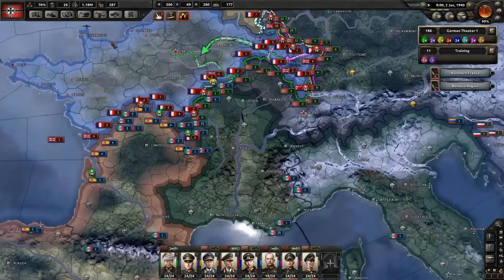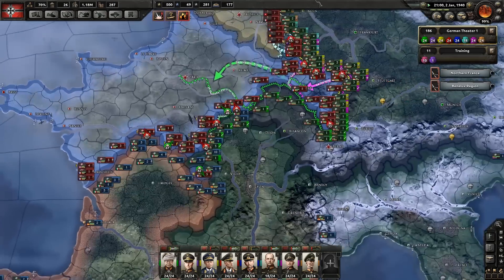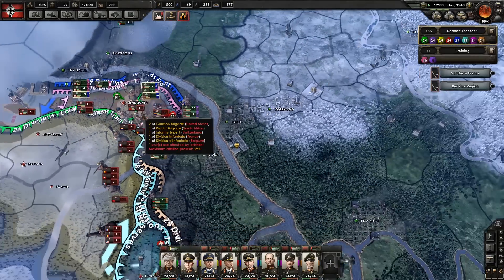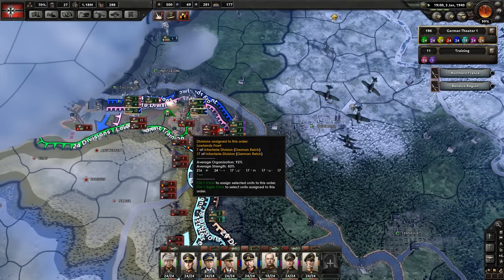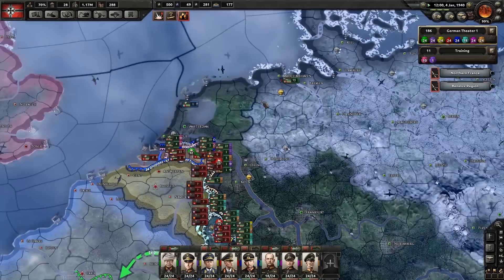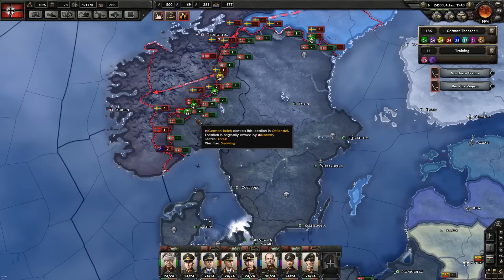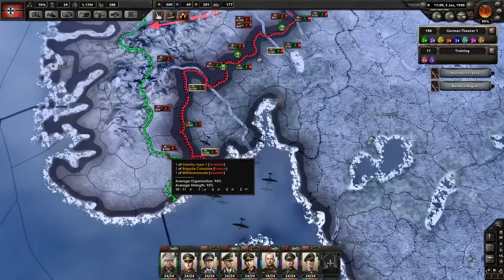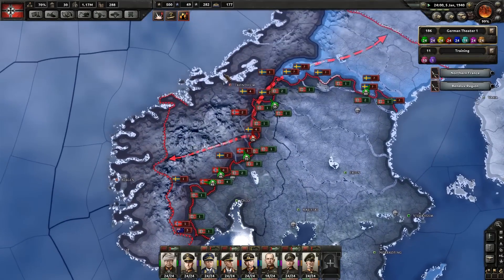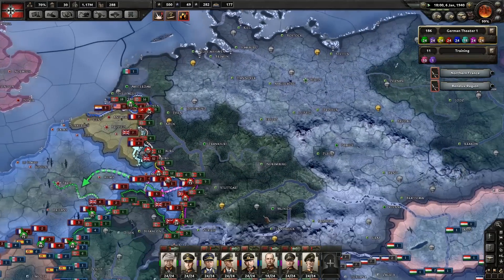These guys can go in when they are ready. We need to keep pushing against France. The only reason France is hanging on so long is that they've got a lot of British troops here helping them out. Looks like we might finally be able to take Eindhoven. Even though the Netherlands have capitulated, they're still putting up a fight. Norway is getting absolutely wrecked. We've also got some New Zealand or Australian divisions in up there as well, but things are going quite well at the top, so I don't mind that too much.